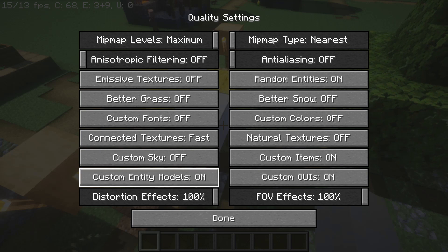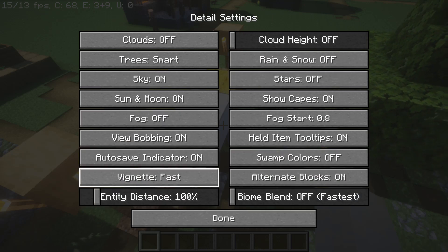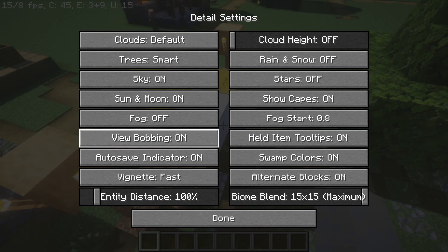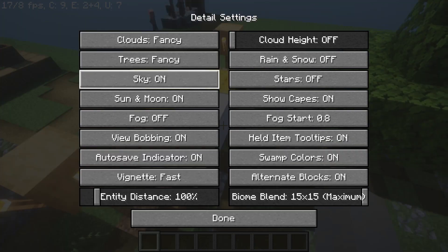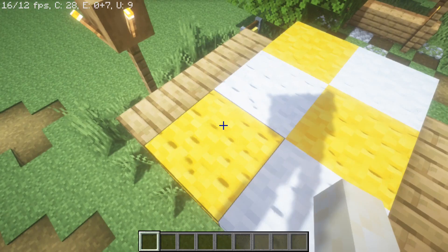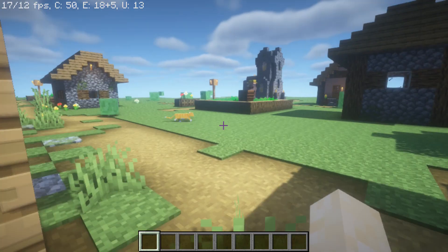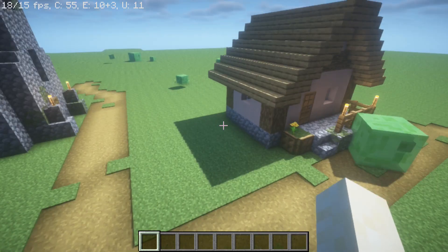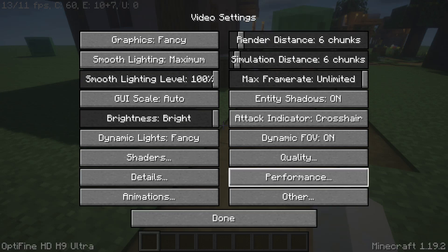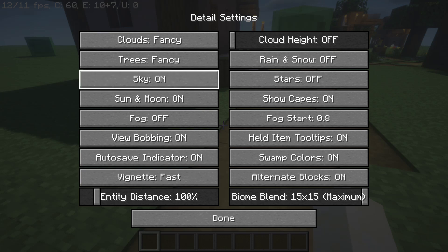Let's just turn the settings up to game-breaking levels. We need more brick, game-breaking quality. Details — biome blend maximum, swamp colors on, clouds fancy, fancy. My gosh, look at that — just look at that! How is my computer still running this at like 20 FPS? Yes, that's normal for me, if you're wondering.